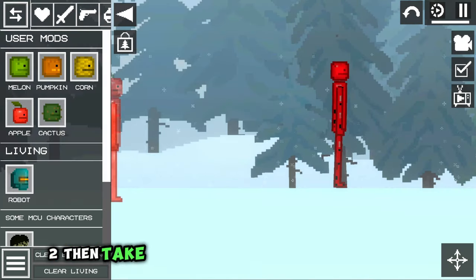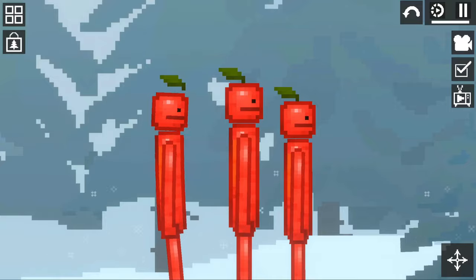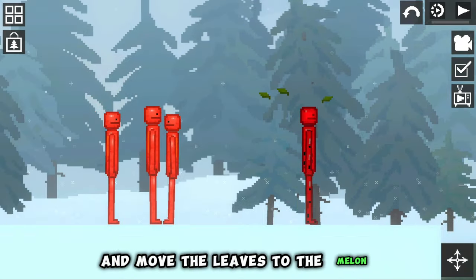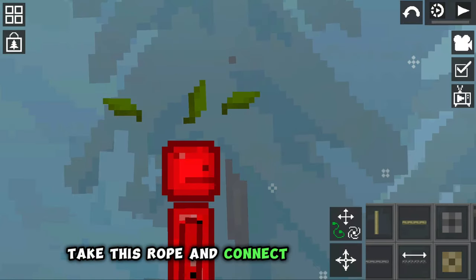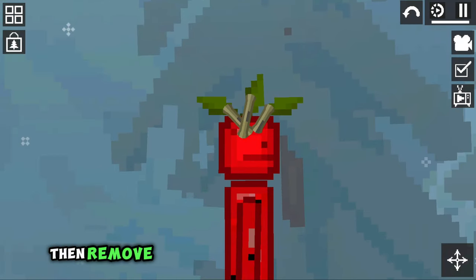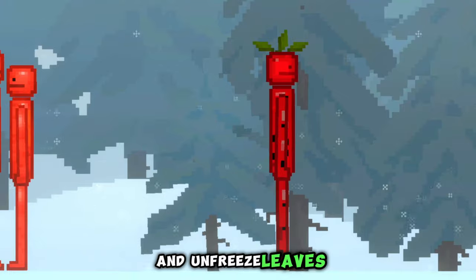Then take three Apple NPCs and freeze their leaves. Just move the apples away from the leaves, and move the leaves to the Melon. Take a rope and connect the leaves to Melon's head. Then remove the visibility of the ropes, and unfreeze the leaves.